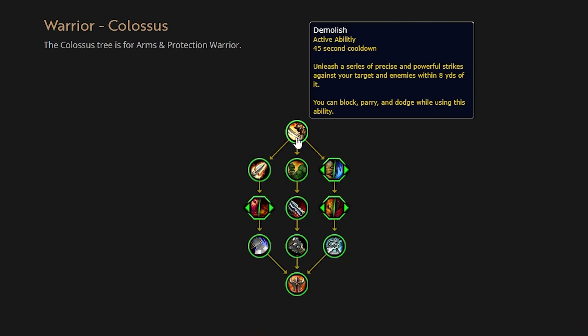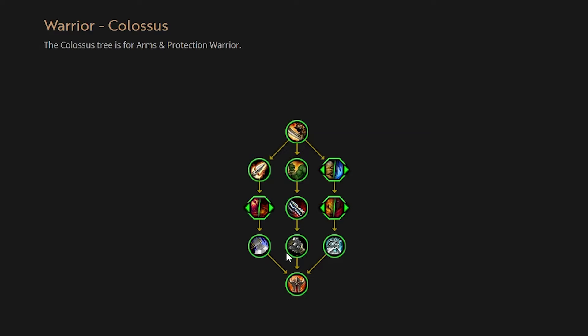Per usual, a lot of this stuff, especially when it's being announced for a new expansion this far out, is all subject to change. We've seen this with other trees like Oracle Priest. Proper feedback throughout pre-alpha, alpha, and beta testing will all be pretty useful. Blizzard has been pretty good about coming back and responding or making changes — they're already reworking Oracle. So with all that out of the way, let's dive into the Colossus Warrior.